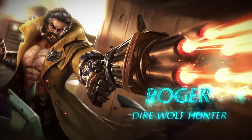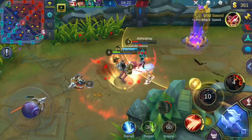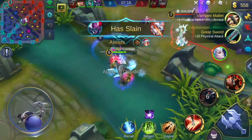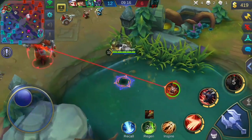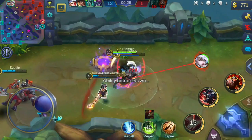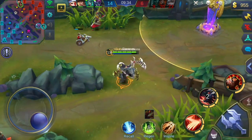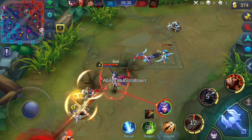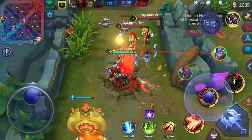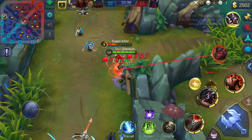The first and most important tip is to use Lycan Pounce — your first ability in werewolf form — to dodge abilities and lose lock-ons. Lycan Pounce makes you immune to being targeted in any way, including lock-on abilities like Cyclops' ult and Yun Zhao's dive. Mastering the ability to use this skill to dodge the biggest, baddest moves in the game is going to make you an incredible and fearsome Roger player. You have to predict when people are going to use their abilities, dodge them, and then get back to demolishing people with your werewolf claws.